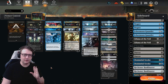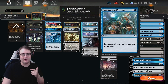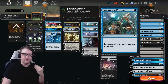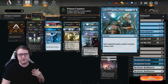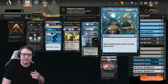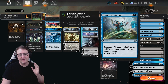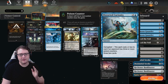For card advantage, we've got Prologue to Phyresis — one of the best ways to get the poison counter train rolling. Not only do you draw a card, but your opponent gets a poison counter, meaning all your proliferate effects are already maximizing usage after you cast it. We also have Distorted Curiosity, letting you draw two cards. Since it costs two less when your opponent has three or more poison counters, this is effectively a one-mana draw-two for us most of the time.